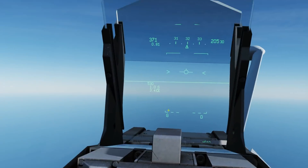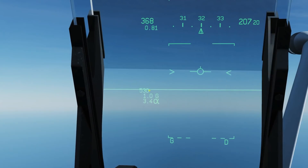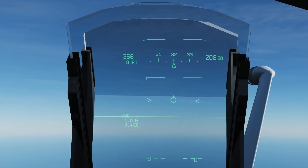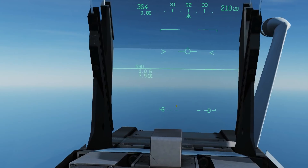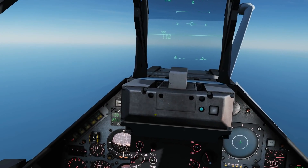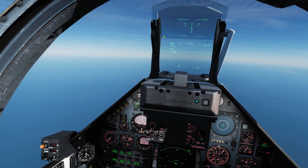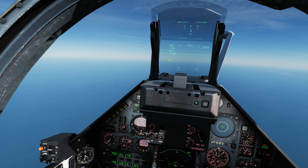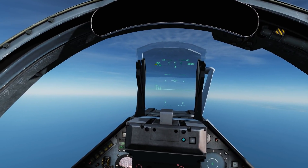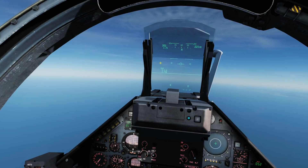Moving to the Super 530: it shows the same G and D and the 530 designation. Interestingly, it doesn't have the scan H this time. The speed and Mach number remain displayed top left and right, whereas with the Magic they were moved. The speed and Mach readouts move to the top for the 530 but to the middle for the Magic. To see further symbology for the Super 530 specifically, you'll need to lock up a target.